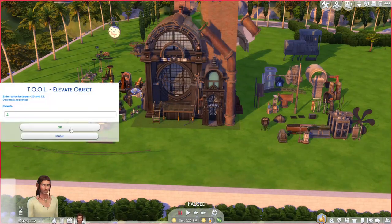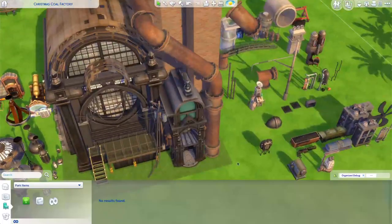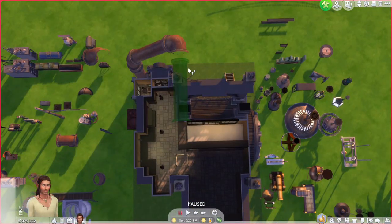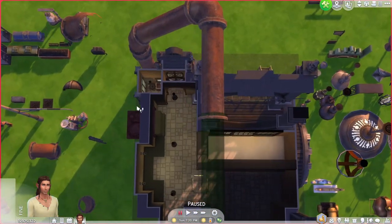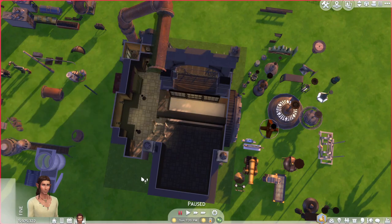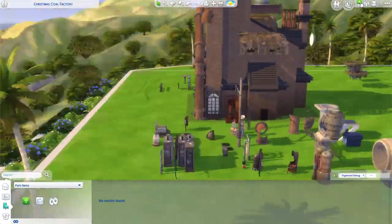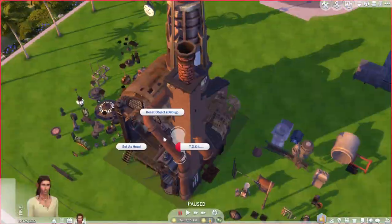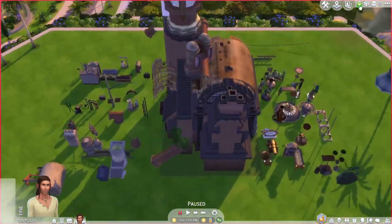Something else when designing a build is you want to create a sense of movement — normally like an S shape, a snake-like flow that takes your eye from one side to the other. Maybe I'll do a video explaining rules of design because that could help with coming up with shapes for builds. Basically I wanted to create a shape that took your eye from one side of the build to the other.